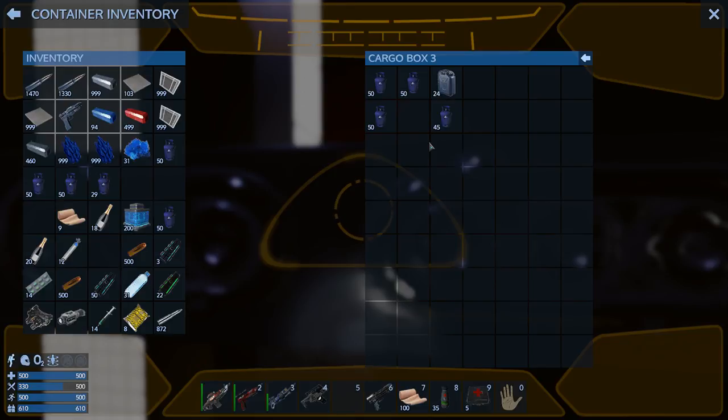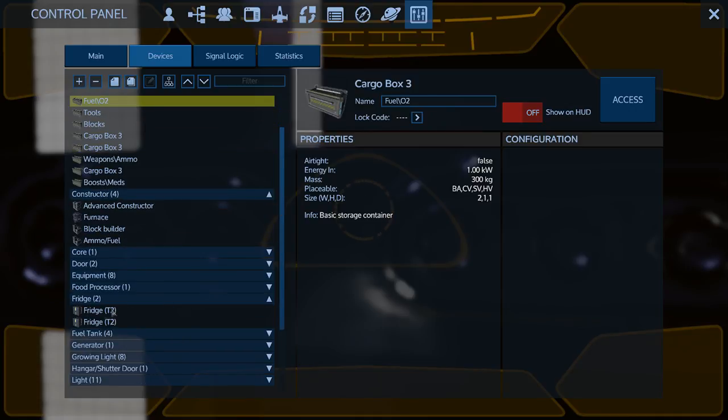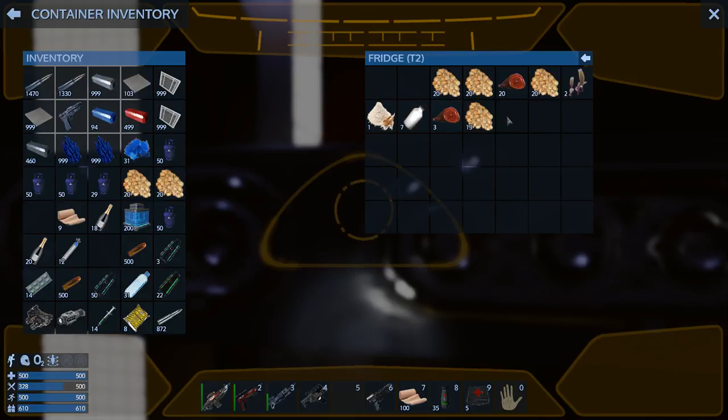What else? Food, duh, right? Well, let's grab some - you never know. We'll grab a couple of stacks of the textured plant protein. We've got to come back to Akua for sure anyway, because I'm sure the next mission will still be on Akua.